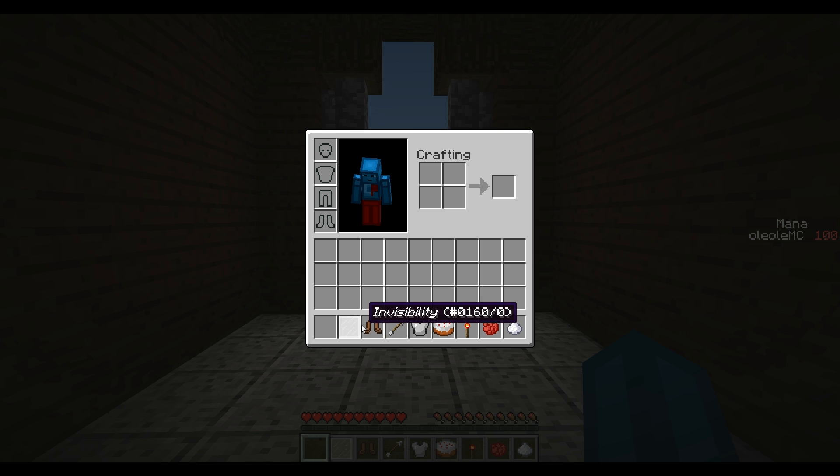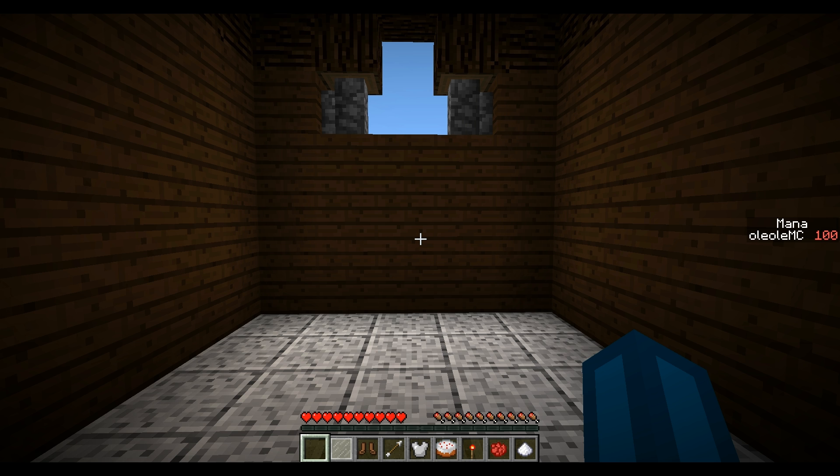So this one says invisibility, this one says jump boost, strength, defense, saturation, vision, regeneration and speed.